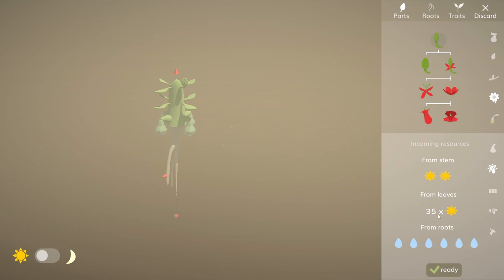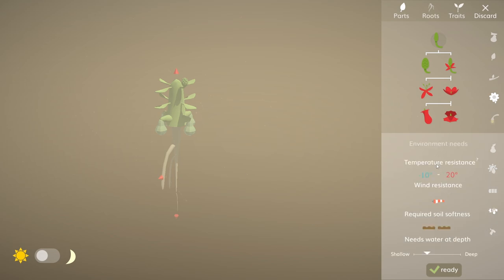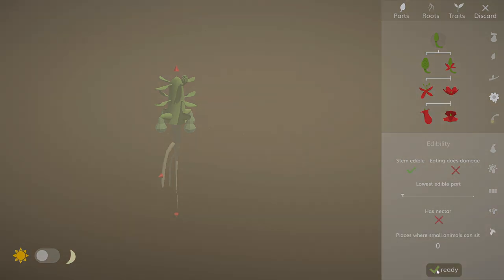We get a fair amount of sunlight from the stems, a hell of a lot from the leaves, and quite a lot from the roots. We'll probably keep it about average for the time being, make it a little bit wider. It's not particularly resistant to anything but it should be okay.